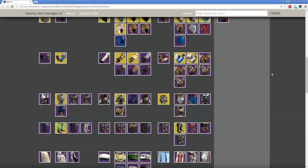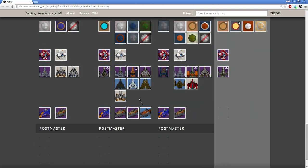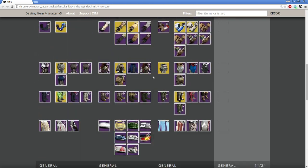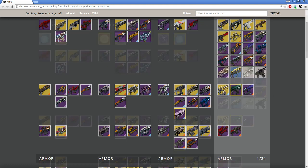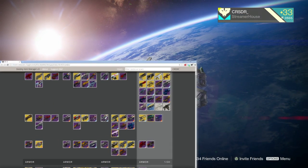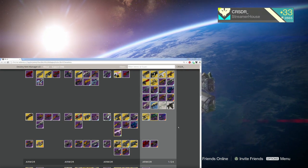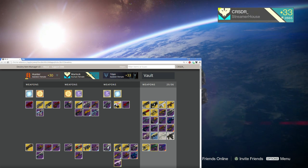As you can see on screen I have all my gear, all my weapons, all my general items, my speeders, my emblems, my shaders — all of that good stuff on all three of my characters here: my hunter, my warlock, my titan. And I'm about to show you why this app is so awesome. I do have it zoomed in a bit on my Chrome browser so you guys can get a better look at it.